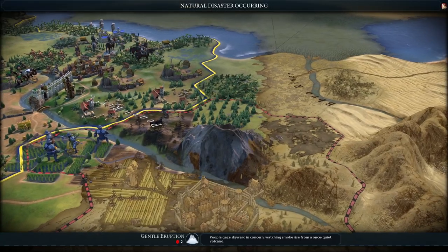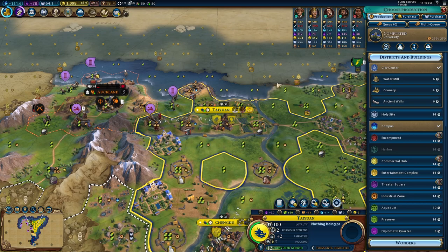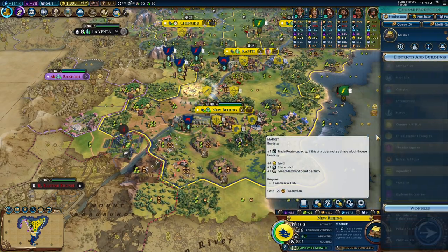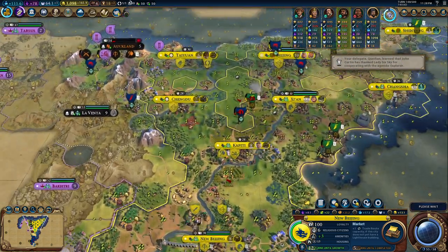And Auckland — we are losing Auckland. Cyrus is unfortunately eating up all the poor Auckland territory. And we have a university which is spectacular. Go for a granary, a water mill, and some walls. Beijing is going to also build some trade routes, which is always wonderful.